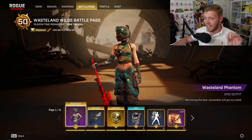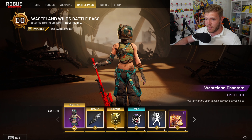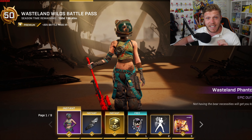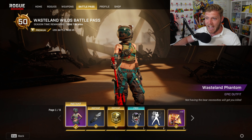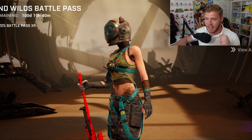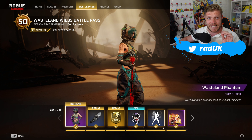This one is called Wasteland Wilds. First of all, you unlock the Wasteland Phantom Epic Outfit. It says not having the bare necessities will get you killed. She's got like a fishbowl on her head and bear ears. Overall, I think this Phantom skin is sick.